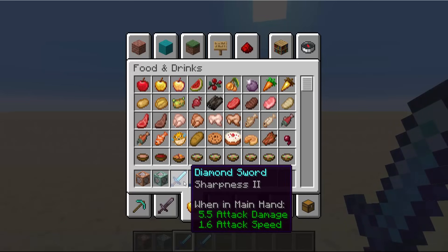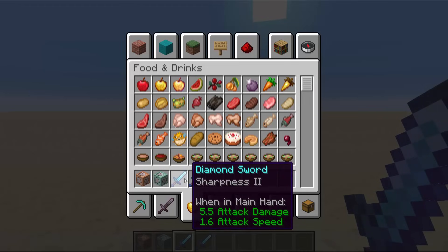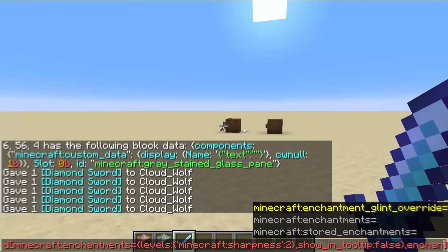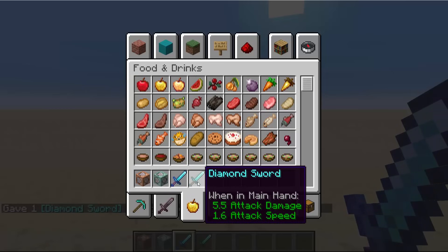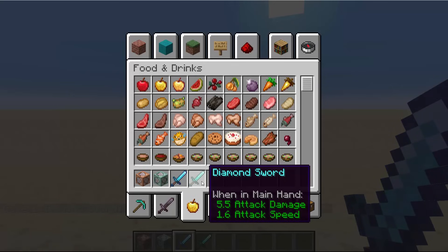Now it's a modular part of the actual enchantment, so you can actually have hidden enchantments on a sword. Another thing you can do is add enchantment_glint_override. If I set it to false, then it actually makes enchanted items not show the enchant glow. So you can add a diamond sword with Sharpness Two that you cannot even see has Sharpness Two.